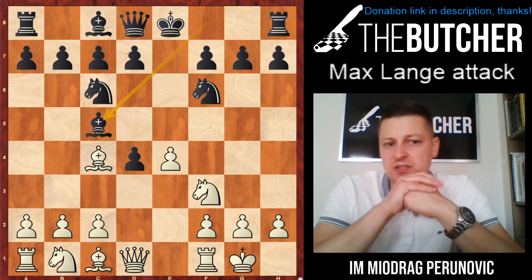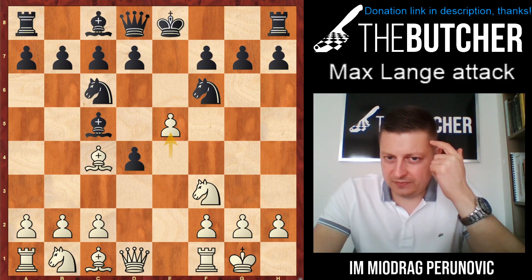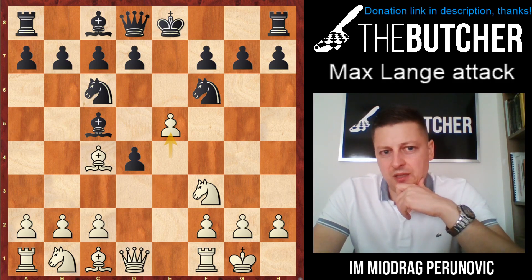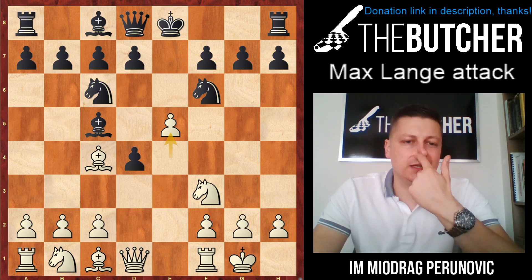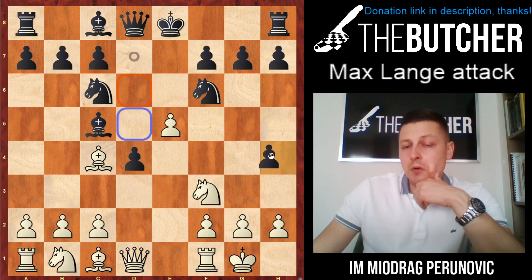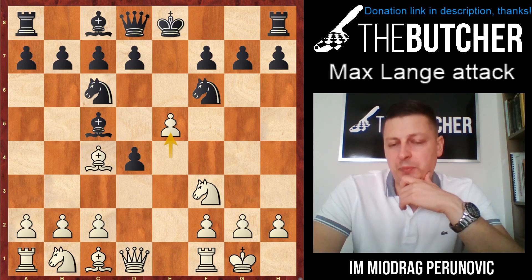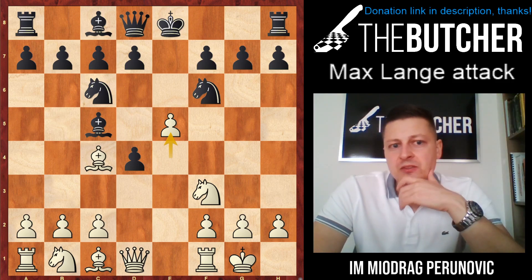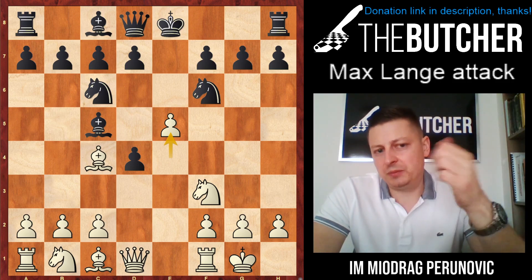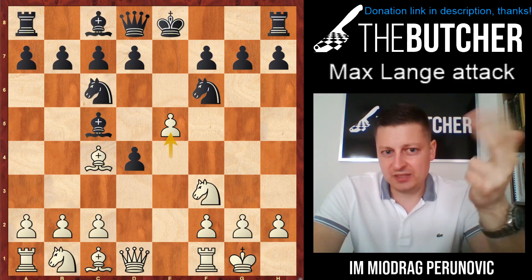In this lesson, I'm going to show you bishop c5 — after bishop c5, you play e5. In all the videos on YouTube I found about this attack, they didn't cover what happens if they play sidelines. They just covered the best line with d5. Most of you aren't top players and won't always face the top moves, so we have to see what happens if they play knight d4, knight g4, knight h5, or knight g8.